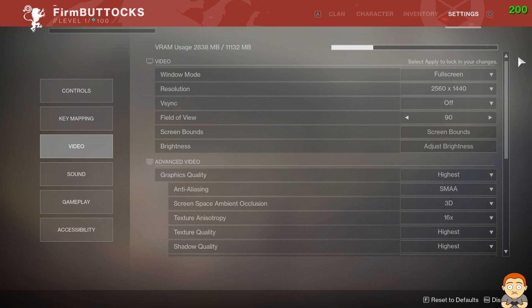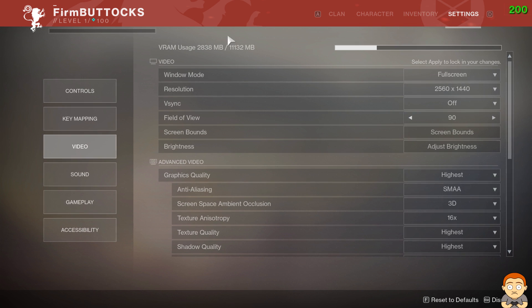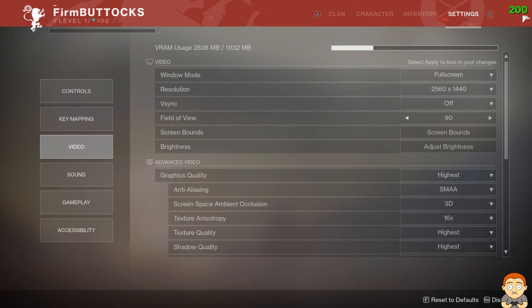Hey YouTubers and welcome to this performance test on Destiny 2. We're using a 1080 Ti, Core i7-7700K. I usually use MSI Afterburner to do my performance tests, but MSI Afterburner doesn't work with this game, so we have to use the in-game FPS counter here.